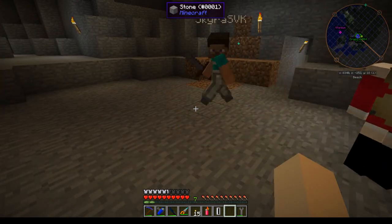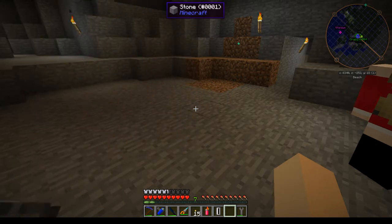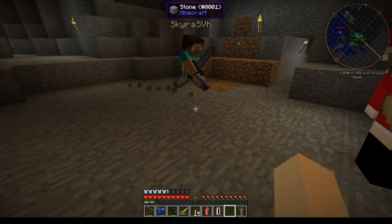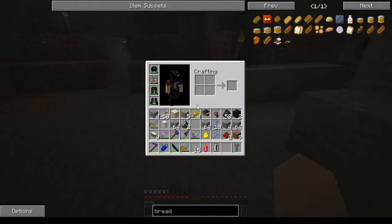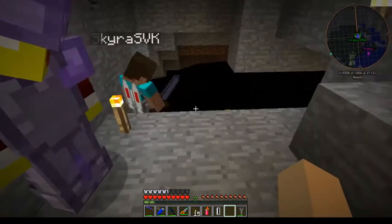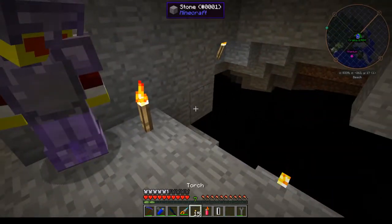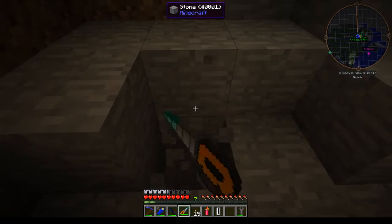Oil generates oil springs if it's close enough to bedrock — those are random and have an average speed of one bucket per Minecraft day, which can be turned off via config. The different oils are light, medium, and heavy, and you can also use a drain for these.